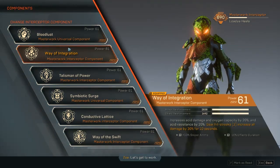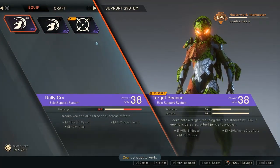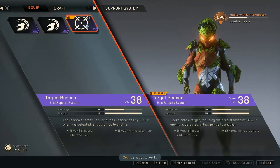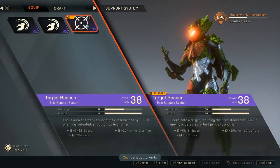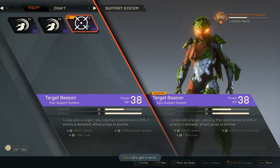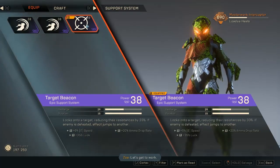Let's start with the support system. We're very limited since you can only get up to epic on this one. For the support system we're using the Target Beacon — it locks onto a target, reducing resistance by 33%. That's good not just for us but for our whole team, especially in a stronghold. If an enemy is defeated, the effect jumps to another, so in battles with a lot of enemies it's really good.